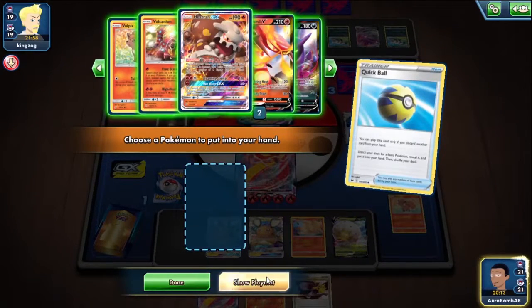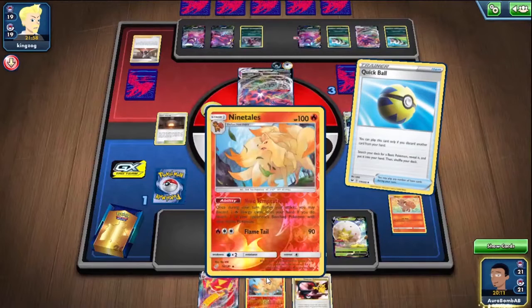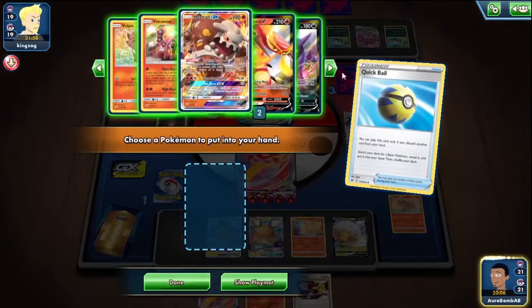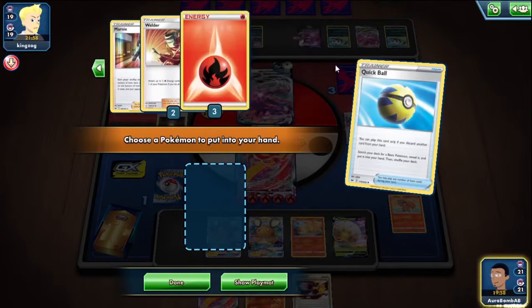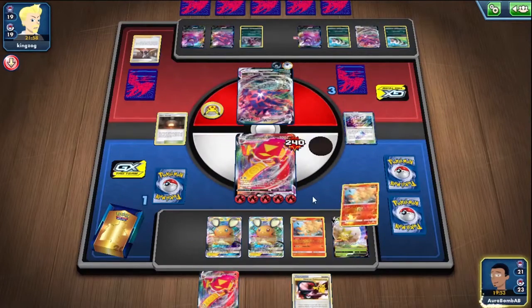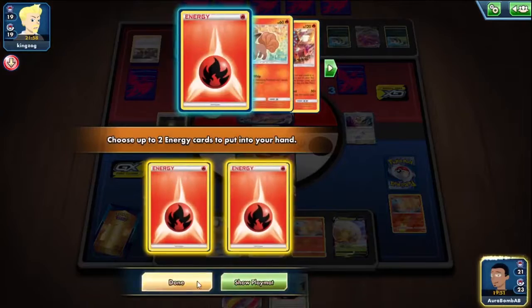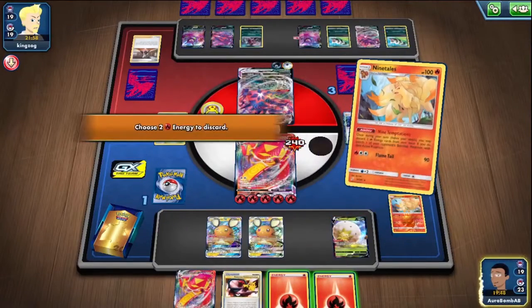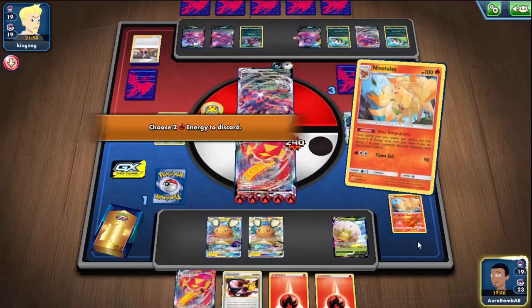Heatran can also do it with seven energies. I need a Switch as well but I don't have that, so Dedenne it is. I don't really need all this fancy stuff — all I need to do is make sure I have two energies in my deck and attack with it. This is why Ninetales is good though — pretty much always have boss-like pressure. Boop, boop, boop — you can forfeit now dude.